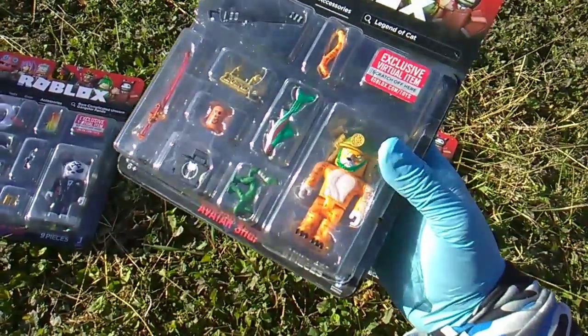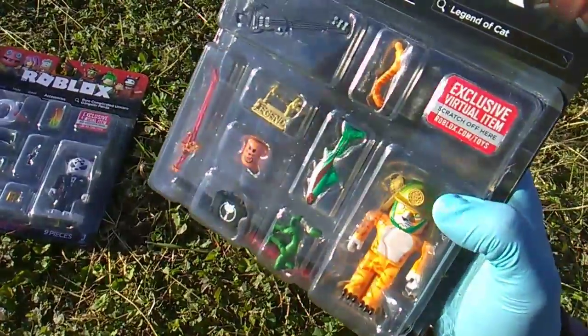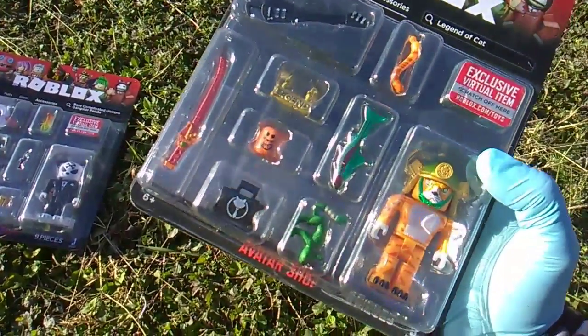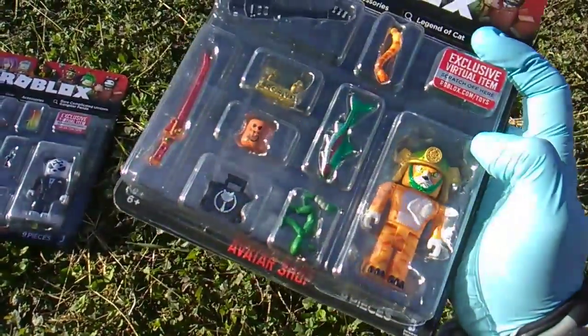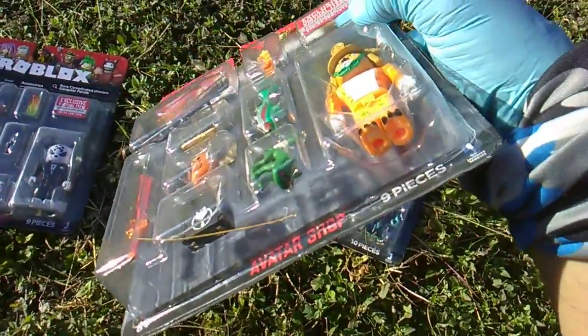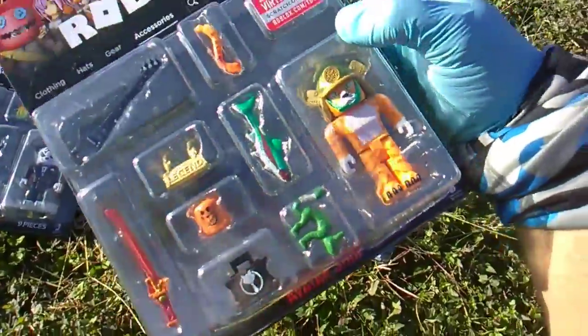Legend of Cat comes with a tail, a guitar, a big chain — a dookie gold chain that says 'Legend' — a katana, an alternate head. I wonder what his head looks like underneath. There's a fish, a big trout, a suitcase, and a little companion figure — a demonic looking sewer cat.